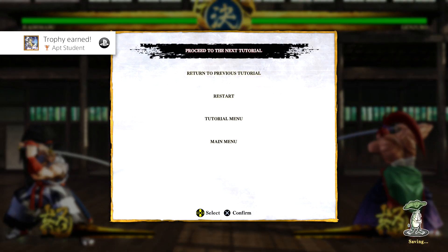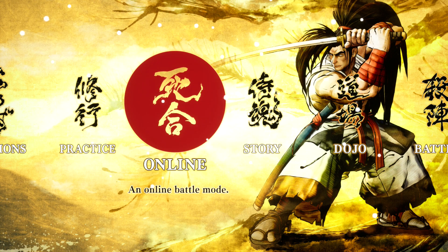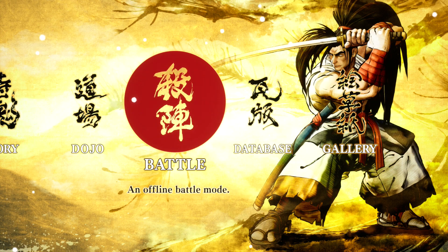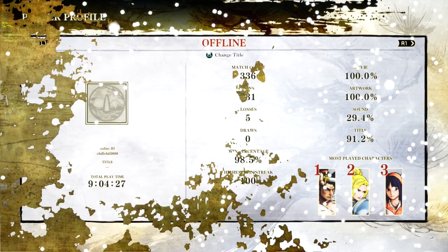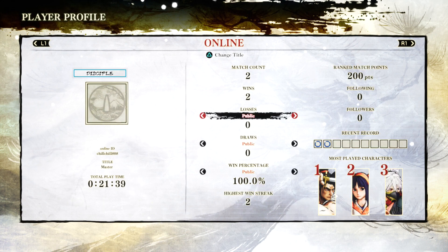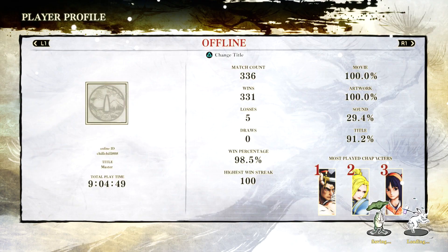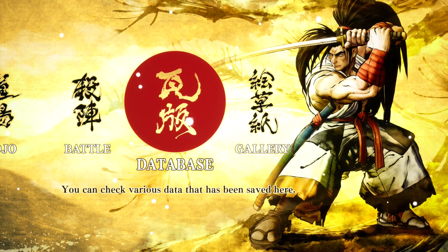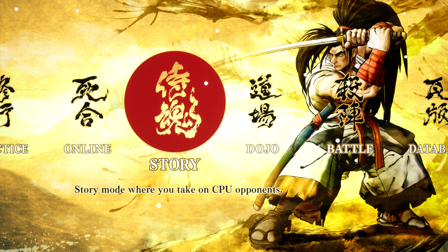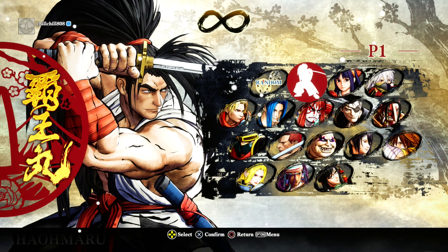I'm going to move on to story mode. The only thing you can't get with this save — which is why I'm going to provide a second save — is the 100% artwork and 100% movie trophies; they will not pop. With the second save you'll have to continue where I left off and beat some computer opponents, which may take about 45 minutes to an hour. But I want to go over the ones that count the most: completing the whole story mode with all the characters.